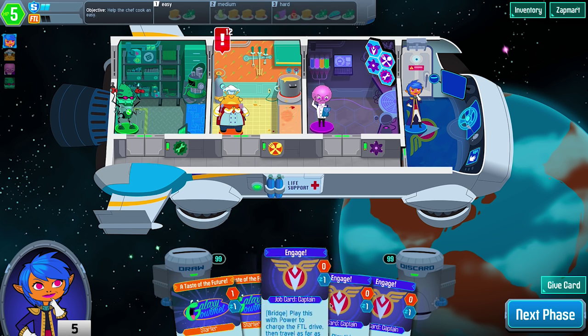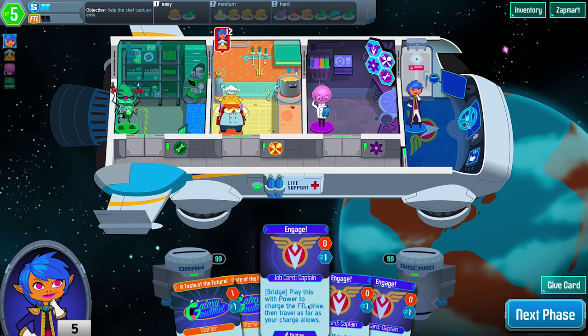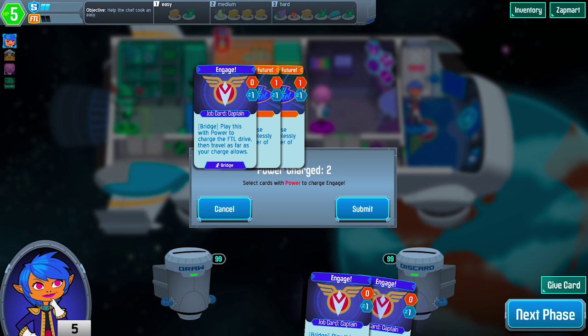She does this by using abilities in her hand such as engage and several others that you find later on in the game. For this turn I'm going to pick one of my engage cards and then charge it using cards that have power, and power is denoted by the orange number on every card.